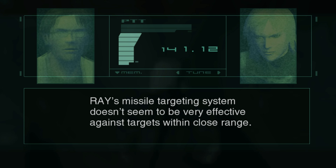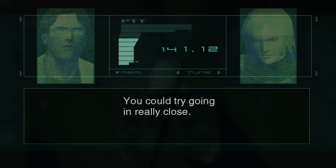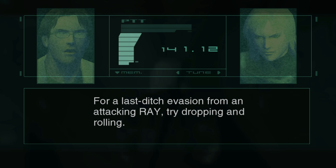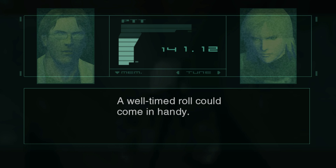Ray's missile targeting system doesn't seem to be very effective against targets within close range. You could try staying really close as a last-ditch evasion from Ray. Try dropping and rolling — a well-timed roll could come in handy.